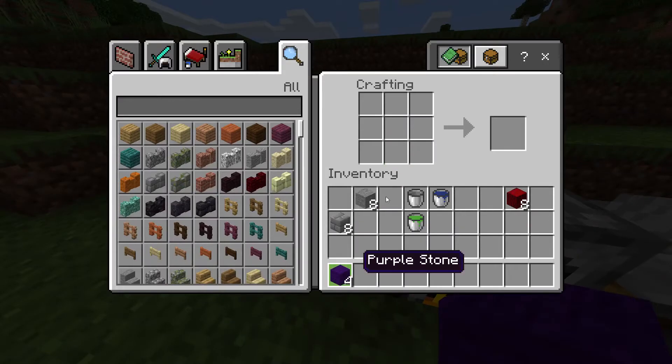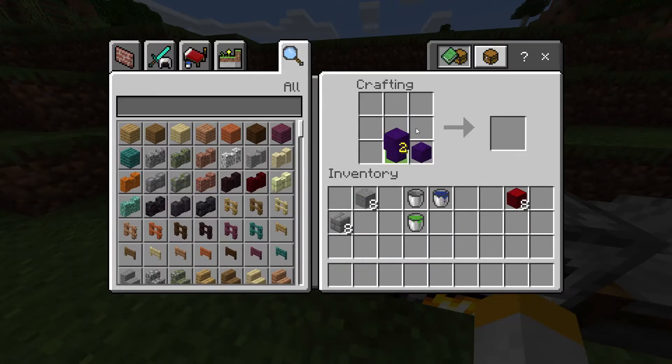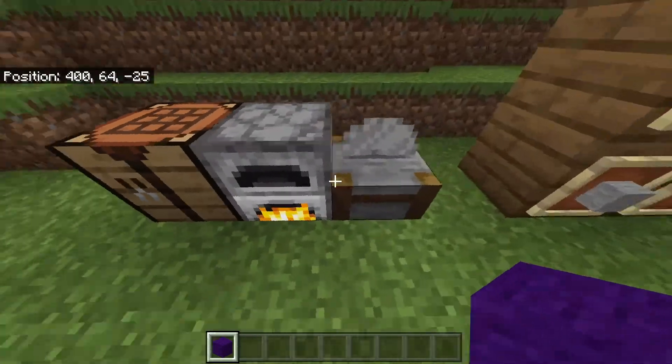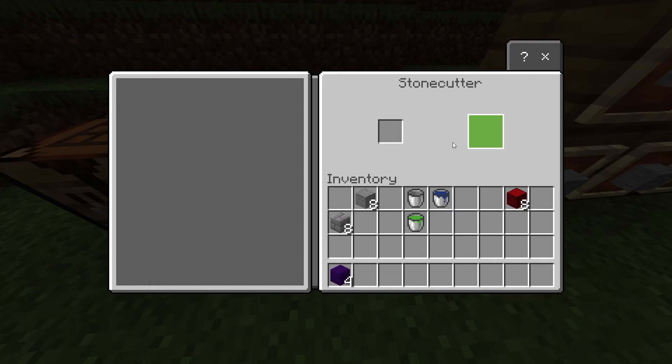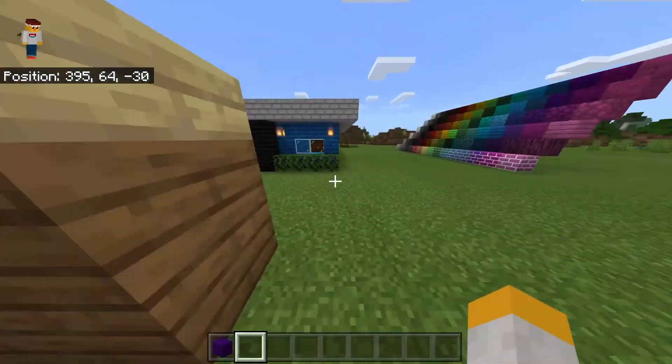And you have a choice here: you can either use a crafting table and make purple stone bricks like this, or you can go into the stone cutter and save some, and you can get purple stone bricks with just the individual one.